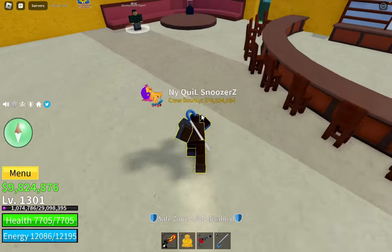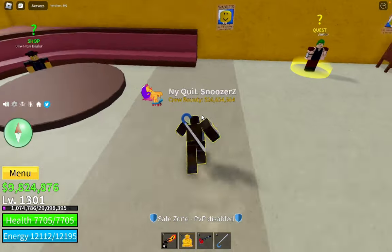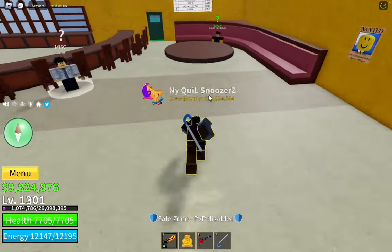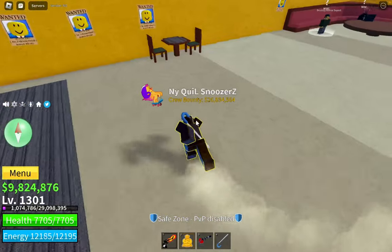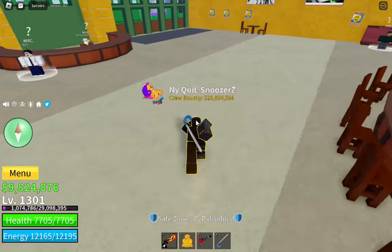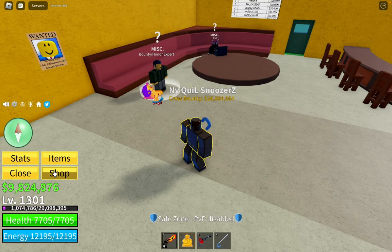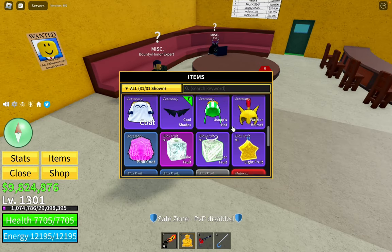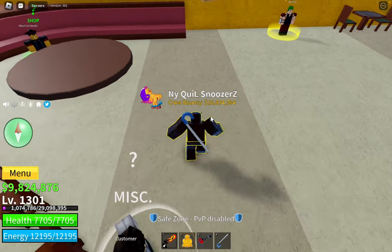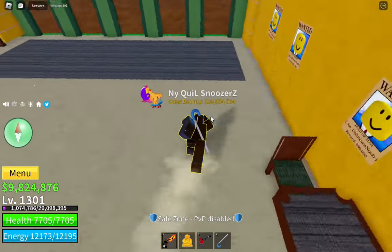I already made a video on getting Human Version 2, so if you don't know how to get it, watch that video. Secondly, you're going to need two million dollars. The third requirement is you're going to need a fruit with a value over one million. If I go to my menu, then items, then inventory, I can see I have the Quake Fruit, which is perfect for what I need to get Human Version 3.